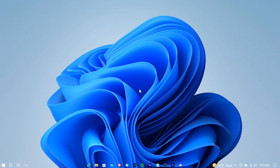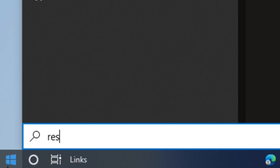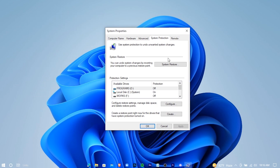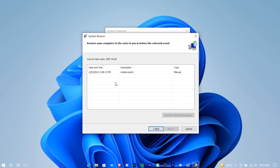Lastly, in any case, if you're not satisfied with the results and want to revert back your changes, navigate to the search bar and search for 'restore point'. Open it up, press on System Restore, select the restore point that you made previously, then press Next and your system will be restored.